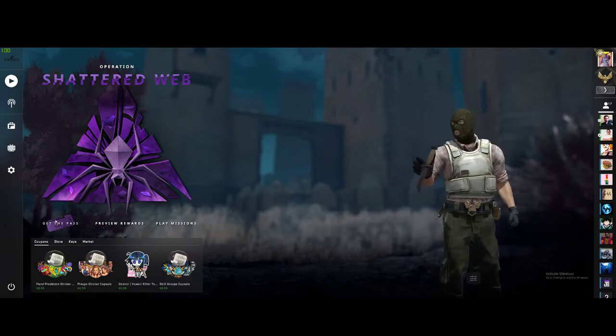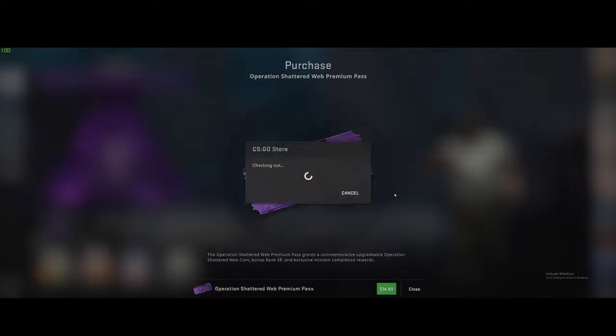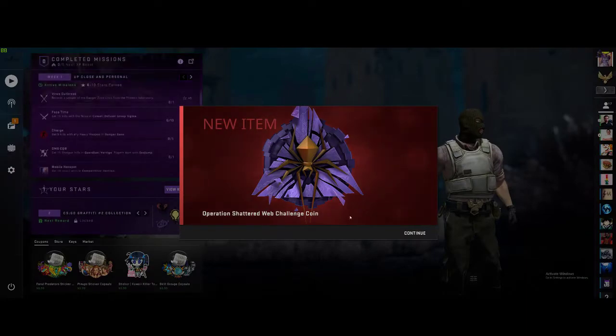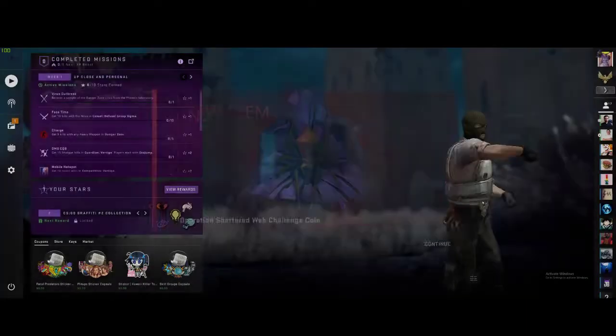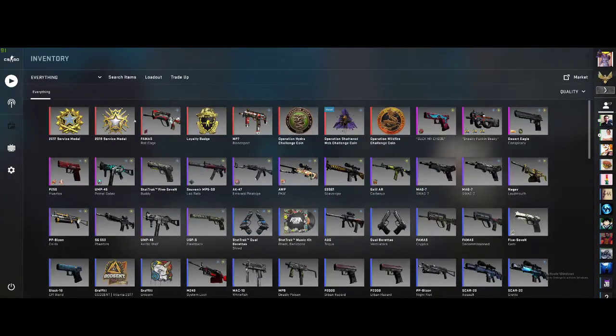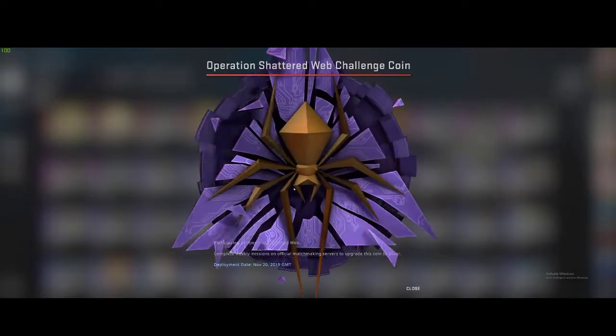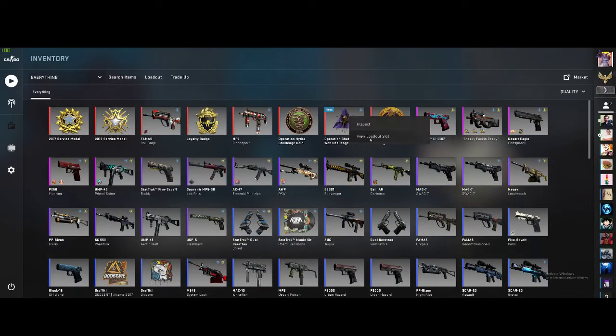In this video we're going to be buying the pass and leveling it up to level 100, and doing some of the unboxing for the cases. We got the Operation Shattered Web coin, which looks pretty good if you ask me, so I'm excited to use this.